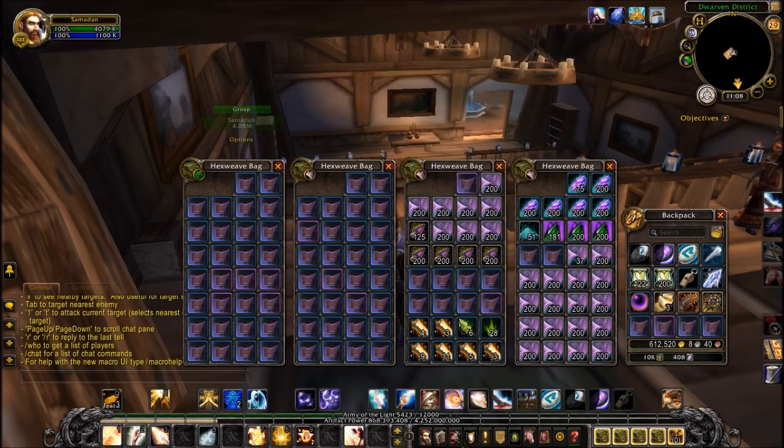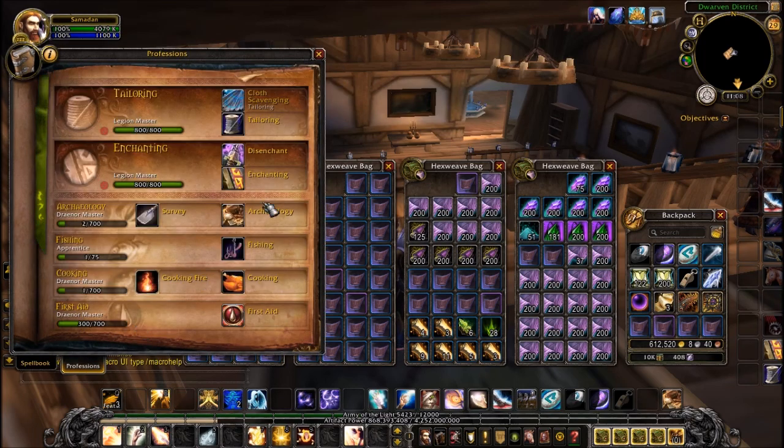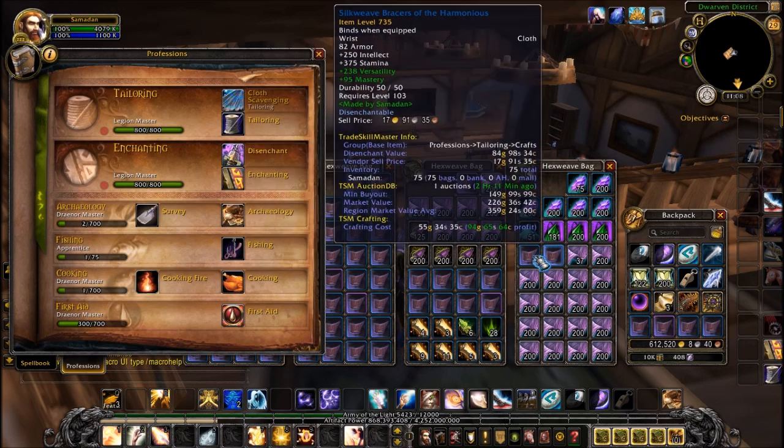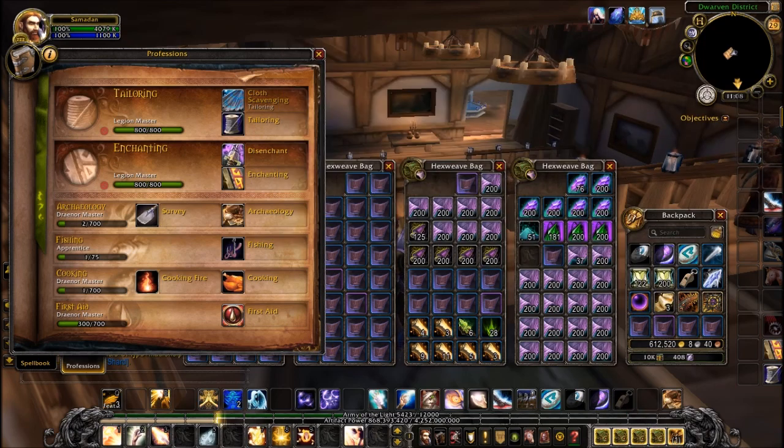I'll start with the slowest method, which is basically going into your professions, clicking disenchant, then clicking on the item you want to disenchant, and then it automatically goes into your bag.